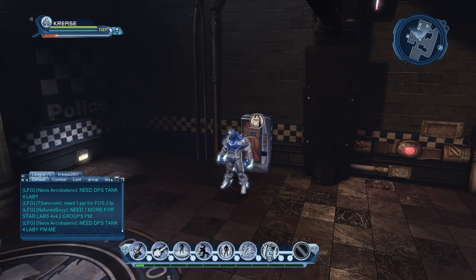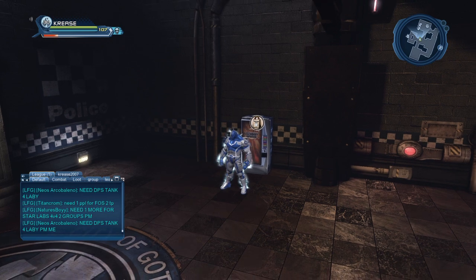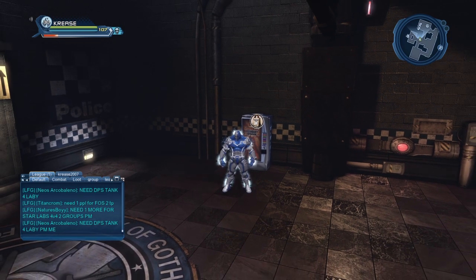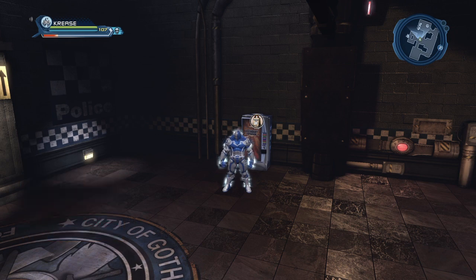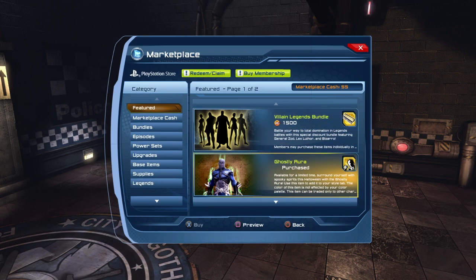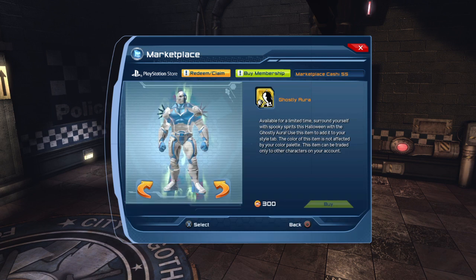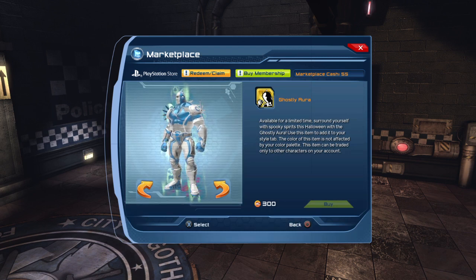Hi guys, just a quick heads up. I haven't been on for the last couple of weeks or so, so I don't know how long this aura's been in there for. But you can get a ghostly aura from the marketplace on here by going to the menu, and it's on there on the featured screen. It looks like a little ghost coming off you.